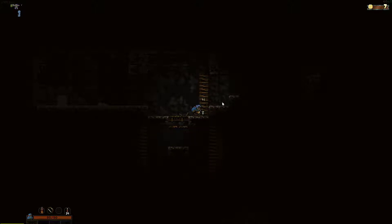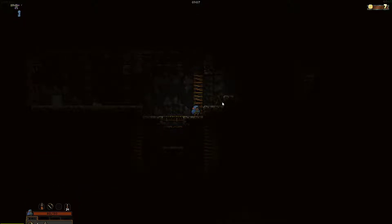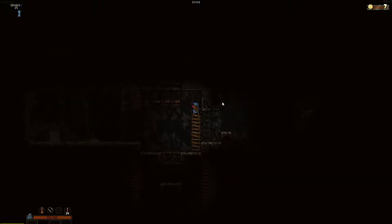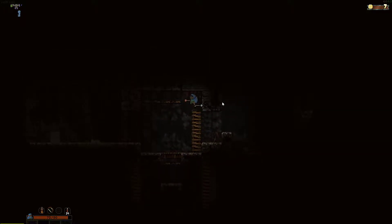Oh, this is another crate. Let's open that up. White tincture. Quaff — we got intelligence, nice. Yikes, okay, we got hit by some damage there.